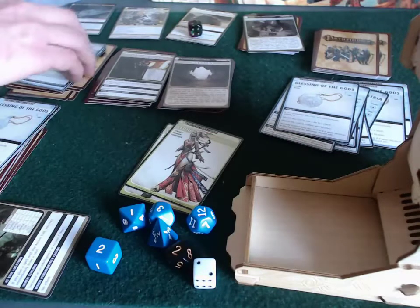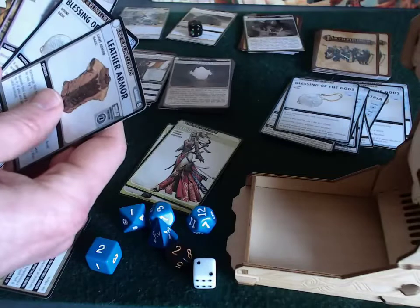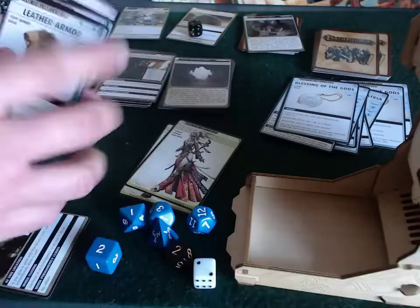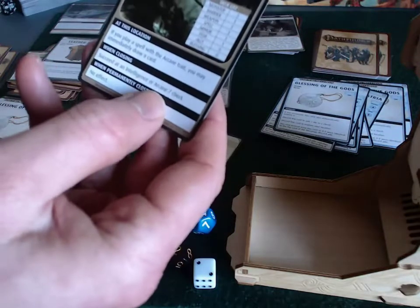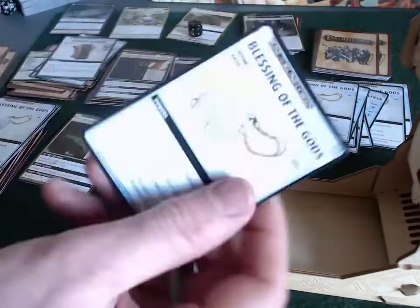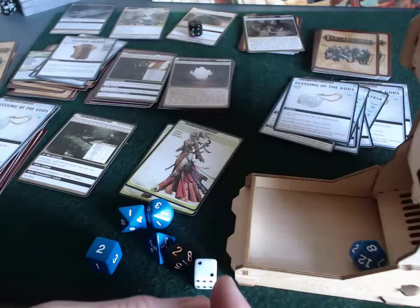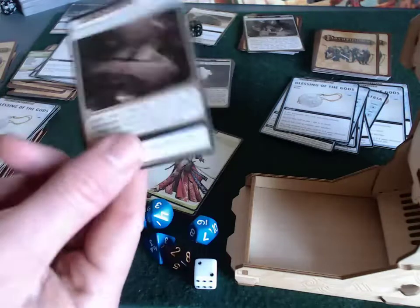She only needs to draw one card to get back to six, which is good since drawing from your deck is risky. To make sure the close sticks, she discards a blessing of the gods to roll two arcane dice for the intelligence or arcane check. She rolls an eight - only needed a seven plus the plus two bonus - location closed!